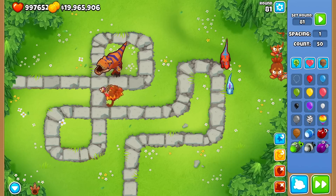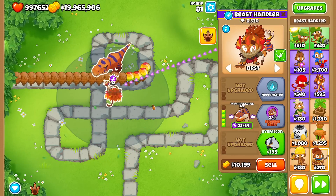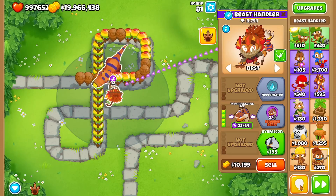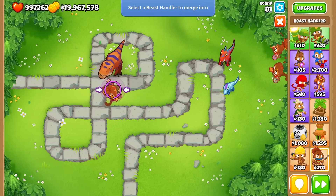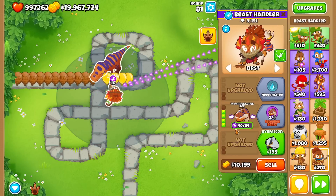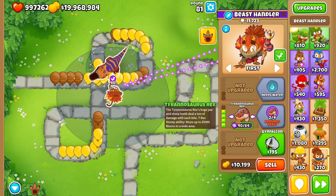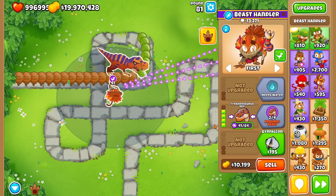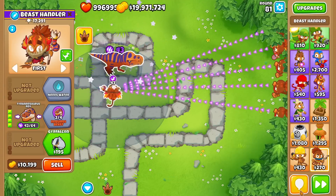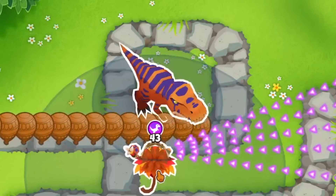If you set the round to anything past round 80 — for example 81 — and send a bunch of Ceramics, here's what 32 out of 64 does: it takes two shots to beat Ceramics. Almost enough to one-shot them, but just missing a bit of damage. When we merge a V-Raptor into the T-Rex, we have 40 out of 64. Look how it defends now — it turns Ceramics into yellow, so we're getting close. 41 out of 64 turns them into green balloons, and 42 turns them into blue balloons. If we add just one more Beast Power to the T-Rex, it now has the ability to one-shot them.